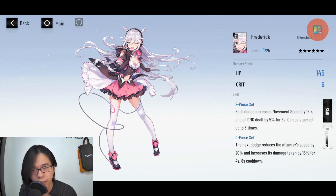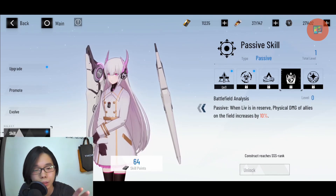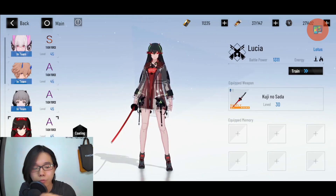If you really want a healer, I'd definitely recommend A-class Lif, because A-class Lif heals way more than B-class Lif. B-class Lif is definitely a physical damage support — looking at her triple-S skill, you get 10% increased damage for your physical DPS when she's in reserve. So she definitely belongs in a physical damage team.